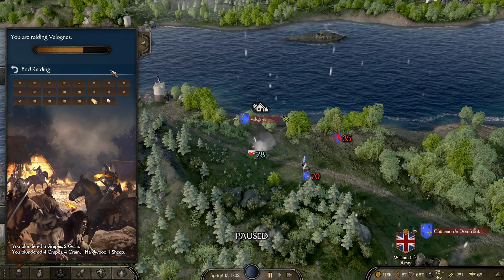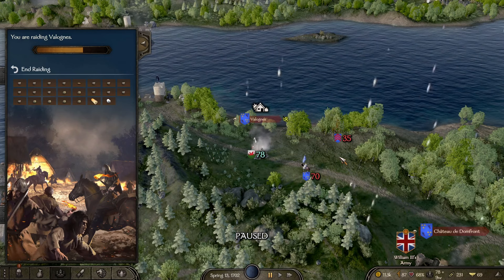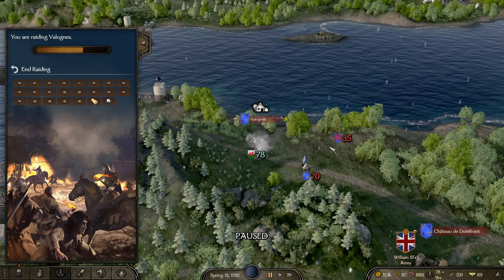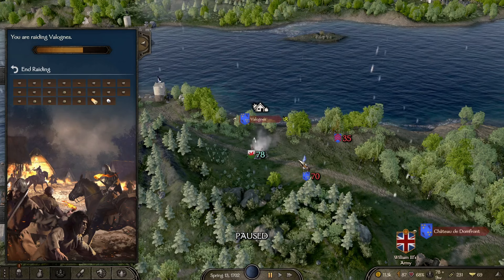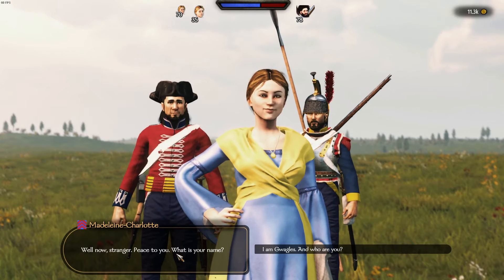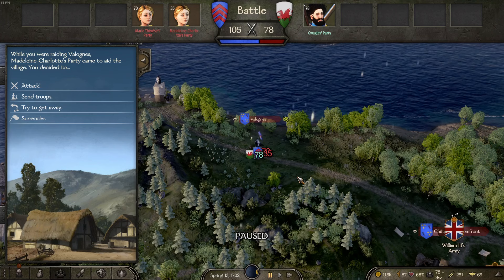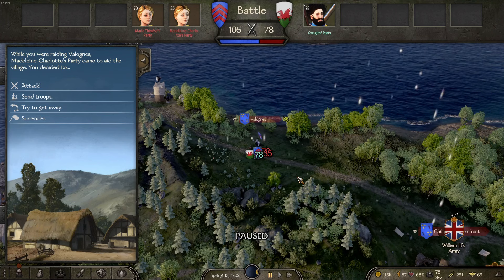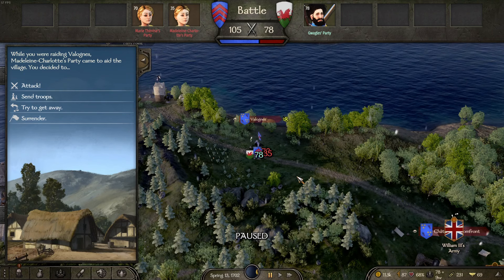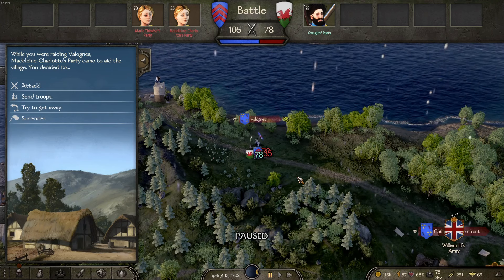Two more lords have arrived — they outnumber us and are probably going to attack. If the last one attacked with 99, I imagine these will attack with 105. Well, now stranger — peace? I'm pretty sure you're about to kill me. We find ourselves on the battlefield once more, this time outnumbered with the power bar in their favor. Could this go south? We'll have to find out.